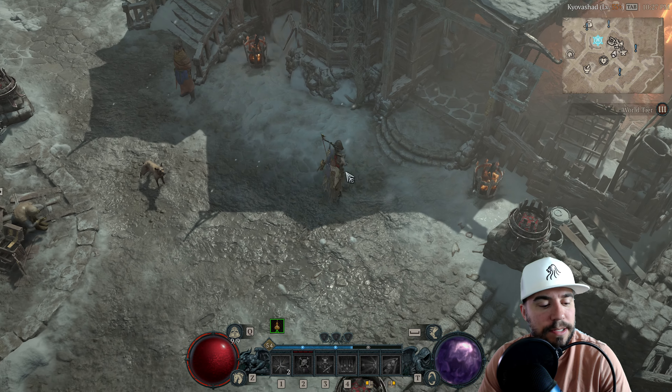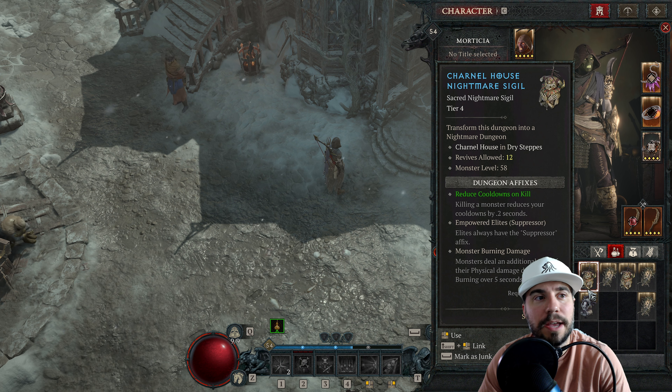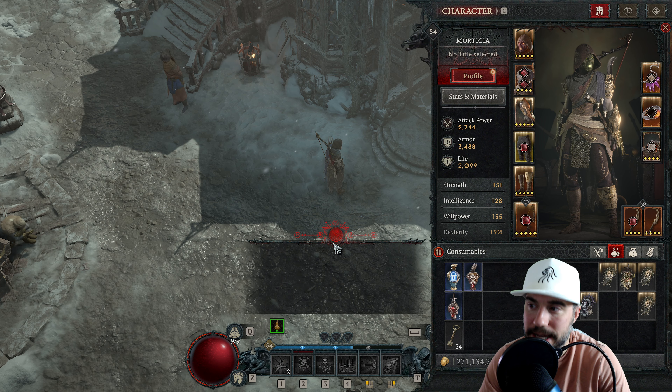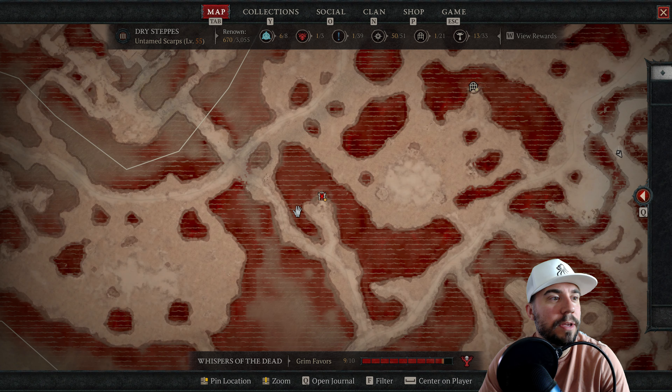Welcome to today's episode, my friends, as we run some nightmare dungeons. Today we are going after Charnell House. Let's go ahead and get underway as we take on this tier 4 nightmare dungeon. Let's see how it goes.